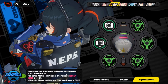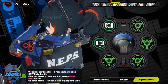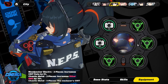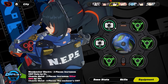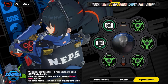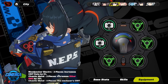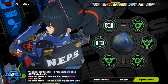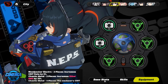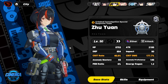As for equipment, I have her full disc set — 4-piece Chaotic Metal and Woodpecker Electro, with her PubSec W engine. 4-piece Chaotic Metal is her best disc set, and Woodpecker Electro for the off-piece 2-piece set for crit rate boost so she's able to do more crit damage. That's basically my Shuyun build.